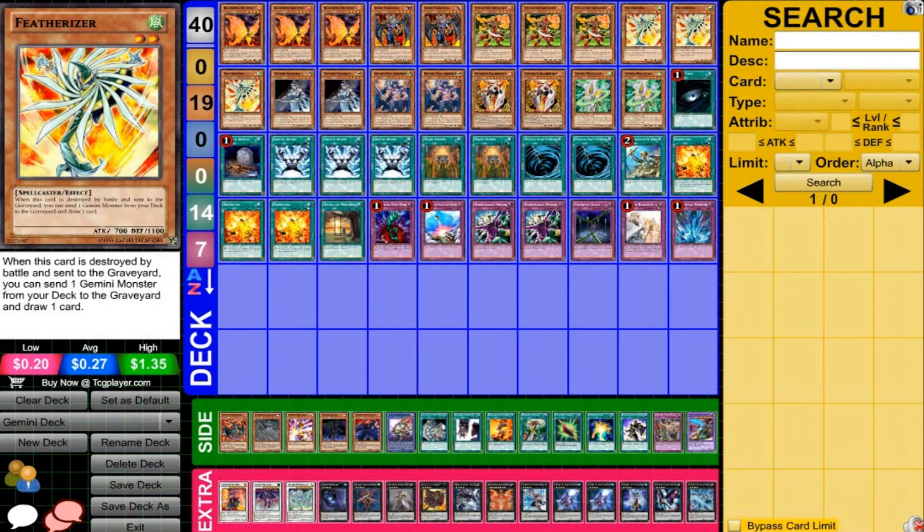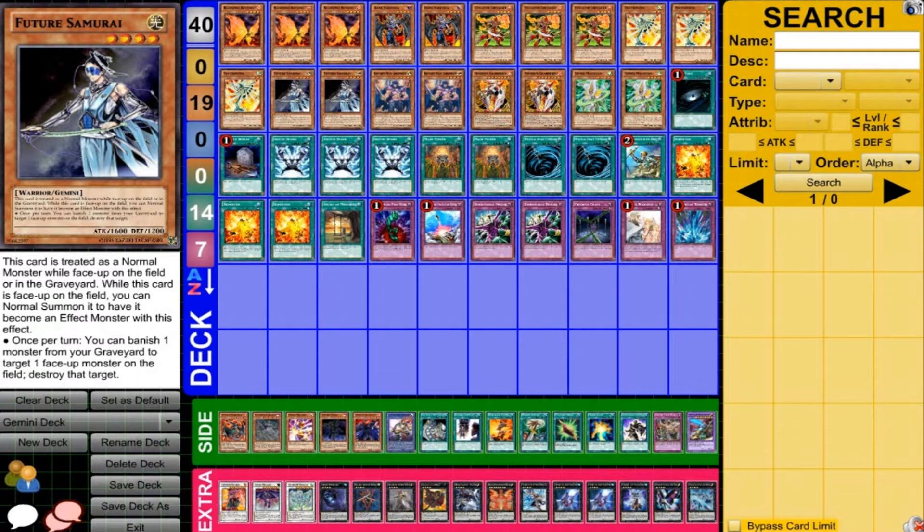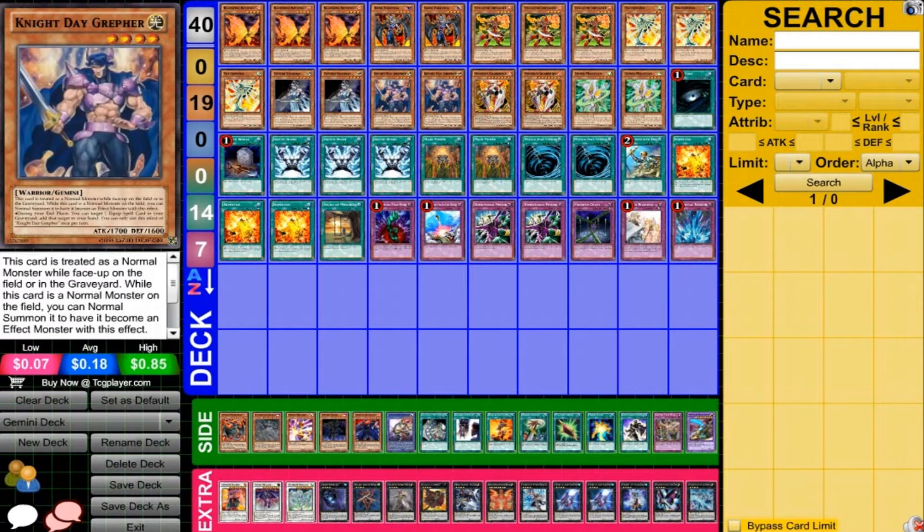We have three Featherizer. This one allows you to gain some draw advantage and send a Gemini to your graveyard. A lot of graveyard stuff with the Geminis allows them to work, so Featherizer can be very important for this deck. Then two Future Samurai — a nice card that can use the graveyard to destroy a monster on the field. It's kind of annoying that it has to be face-up and it's only for monsters, but it's a pretty nice card, and because it's light and warrior, it goes along with a lot of the other stuff we're trying to do.